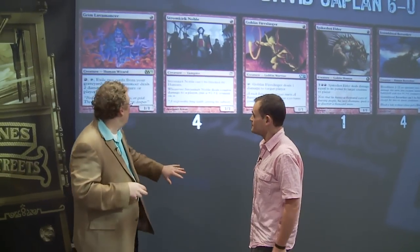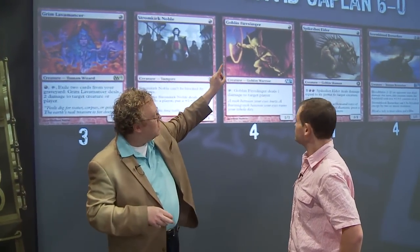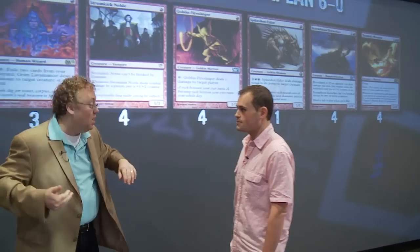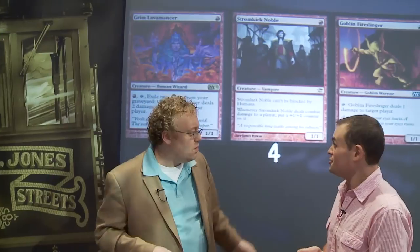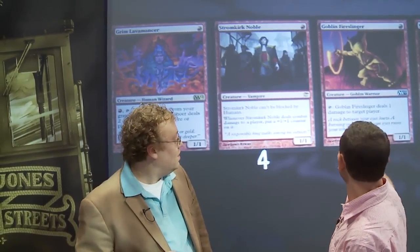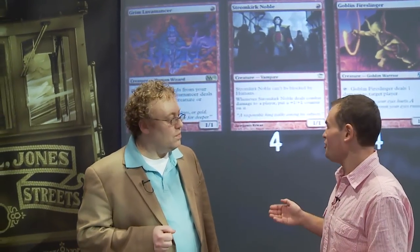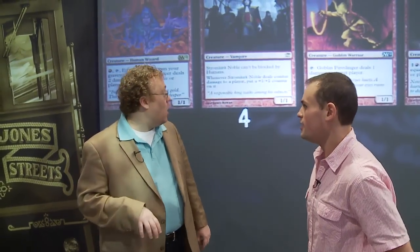We begin with the creature suite. We've got three Grim Lavamancer, four Stromkirk Noble, four Goblin Fireslinger, singleton Spikeshot Elder, four Stormblood Berserker, and four Chandra's Phoenix. Starting with the M12 Grim Lavamancer — are you getting creatures into your graveyard? With this list you definitely do. Gut Shot costing zero mana often gets in your graveyard, Galvanic Blast is very cheap, your creatures die fairly easily because they're very low drops, and you don't play any four-drops. So these things all end up in your graveyard eventually, and Lavamancer gets activated quite a bit.